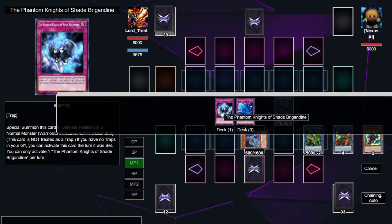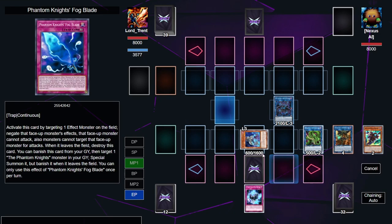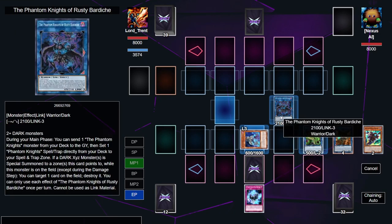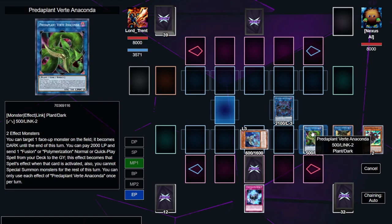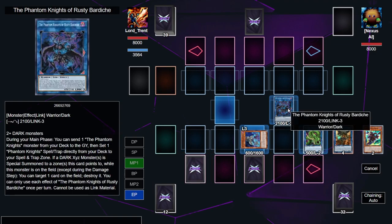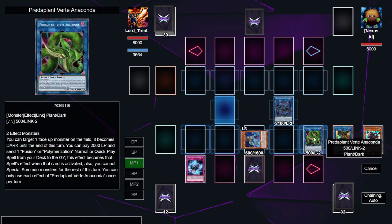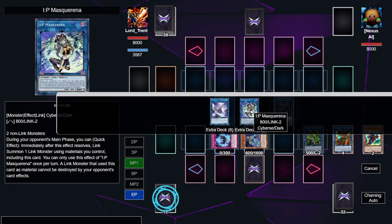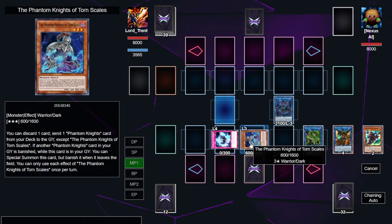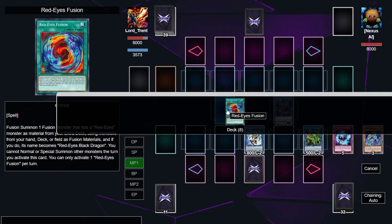We control two Phantom Knight monsters, so we can special summon Silent Boots for free. We link away Cherubini and Silent Boots, then activate Silent Boots in the graveyard, banishing itself to add Shade Brigadine. You could also add another Fog Blade instead. We set Shade Brigadine, then activate it — since we have no traps in the graveyard we can special summon it — and then link away Torn Scales and Shade Brigadine for IP Masquerena.